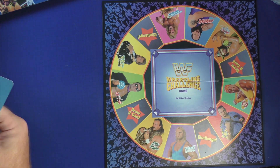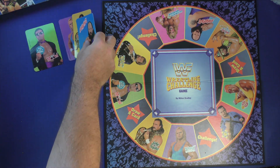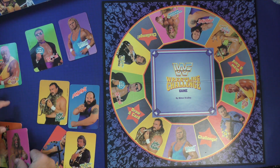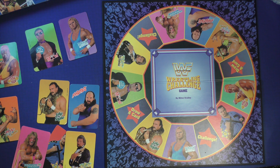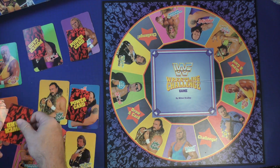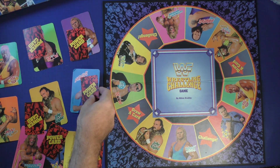You're going to put the board in the center of the table and shuffle the wrestler cards. Based on the number of players, you get a number of wrestlers. You shuffle up the power card deck, and each wrestler — not each player — is going to get one power card assigned to them.